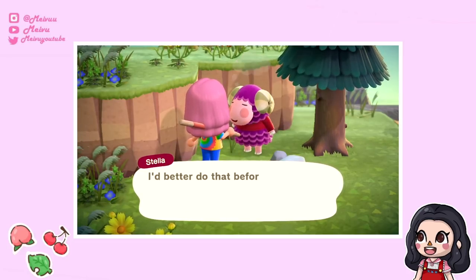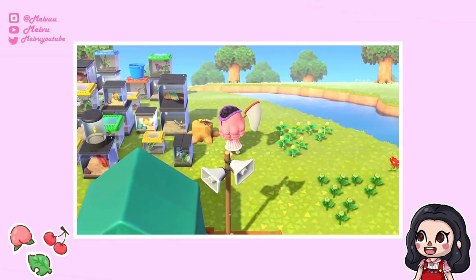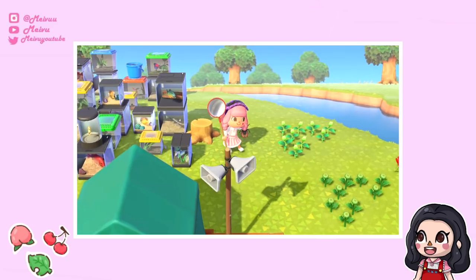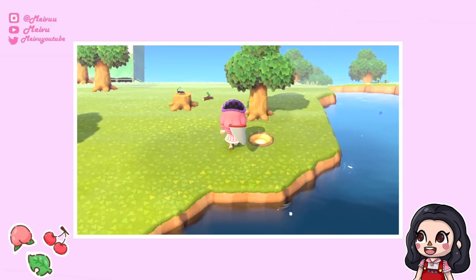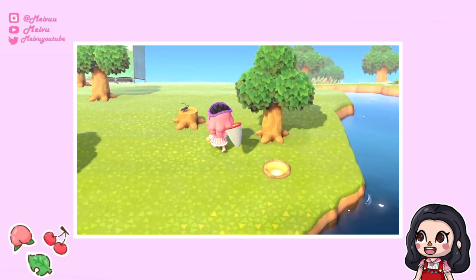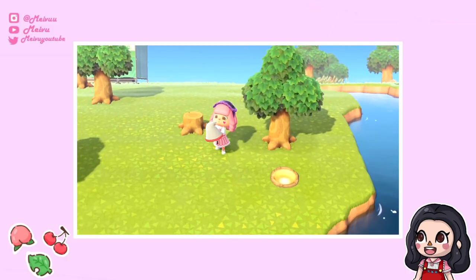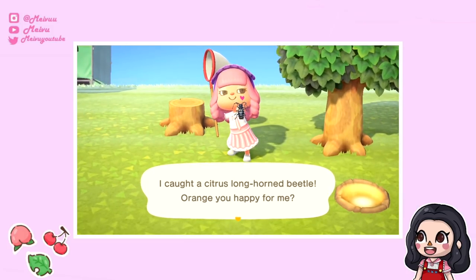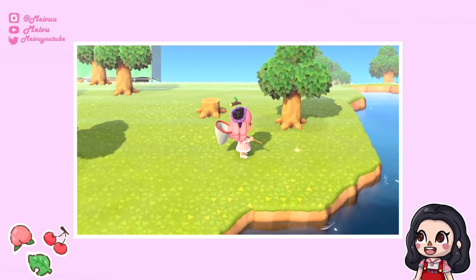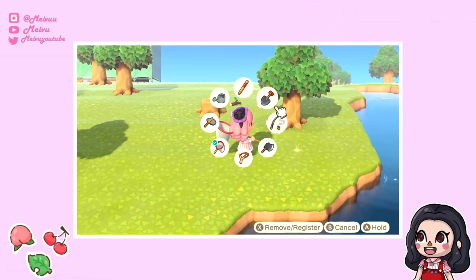Next up are some tips you should be doing regularly to earn some bells and help pay off your home loan. Make sure to collect the shells on your beach and sell these to Timmy and Tommy for some easy bells. The giant clams are worth around 900 bells, so they are quite worth picking up. Also try not to sell your fish and bugs immediately as you want to give these to Blathers to help fill up your museum, but once you have one of each, definitely go around and sell them for more bells.